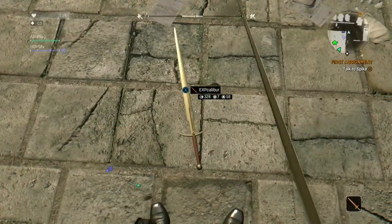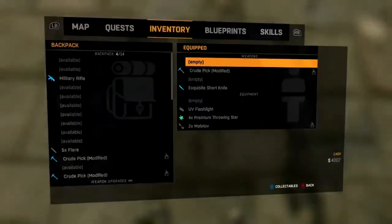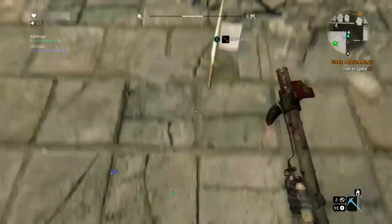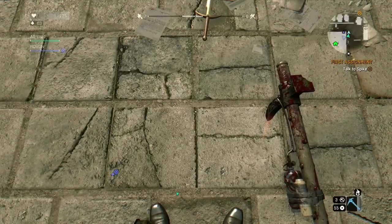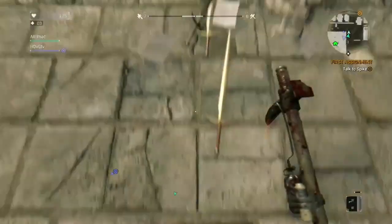If you don't know how to get the Excalibur already, I'll leave an annotation on the screen. What you want to do is get the Excalibur, and then come back to your original safe house, which is the tower. And you want to clear as much room as you can in your backpack.